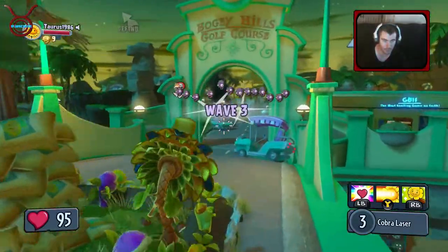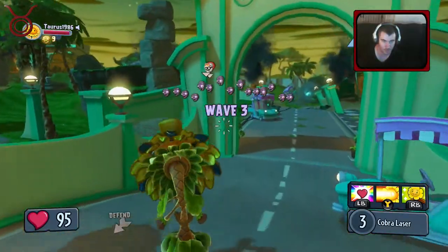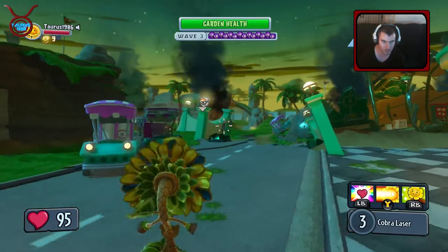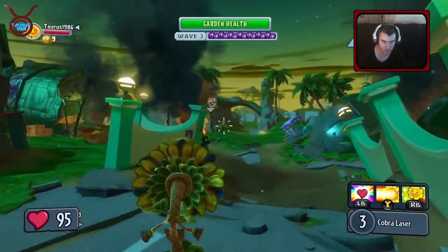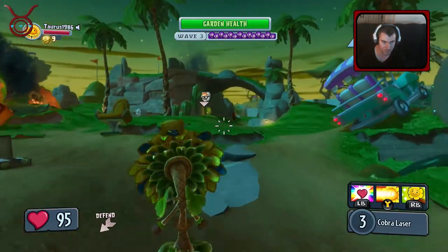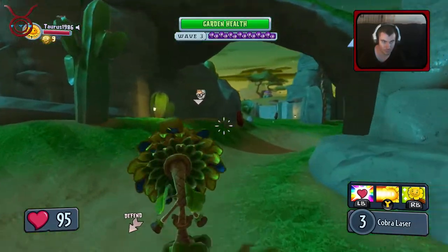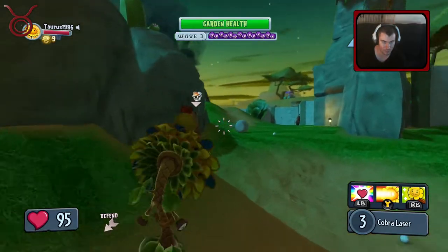Oh lucky - a Treasure Yeti! Get him before he escapes. This is what I was talking about - the Treasure Yeti. Where is he? Over there. I'm not going to go all the way over there to him... or am I? Ok we're going to get him. He's obviously not going to come towards me. This looks a bit dangerous going all the way over here on my own.